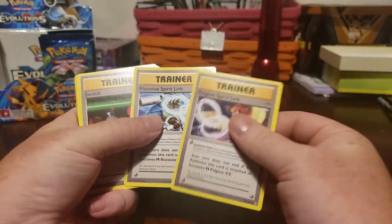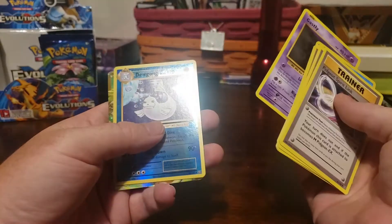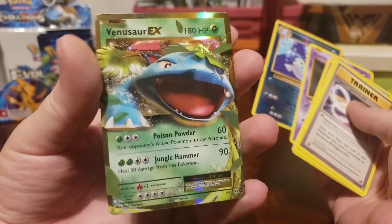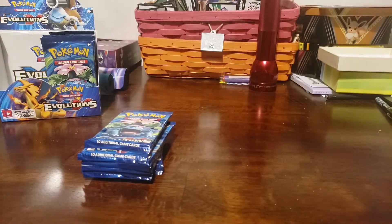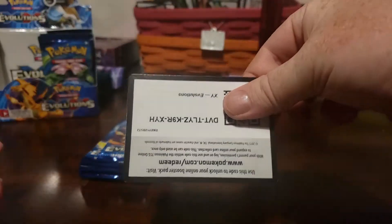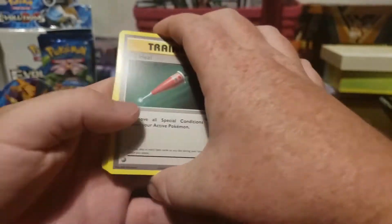Spirit Link, Spirit Link, Blastoise Spirit Link — Weedle, Voltorb, Ekans, Gastly, Dewgong — oh nice, Venusaur EX! Sweet! So we've gotten Charizard and Venusaur — I feel like that's really lucky. I wonder if we can get Blastoise. Can we be that lucky? Still got a few packs to go.